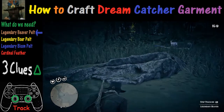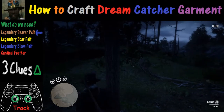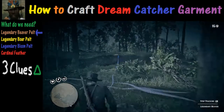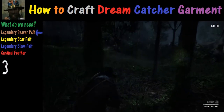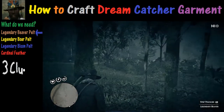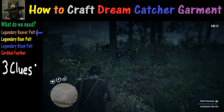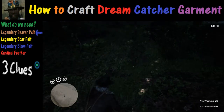We've got one clue down and two to go. At our second clue, we inspect with the triangle button. Now let's find our third clue, inspect it, and then all we have to do is find the legendary beaver by following the tracks until we see it. Then we take our shot — or multiple shots. Again, the weapon doesn't matter; all that matters is you get the legendary beaver.